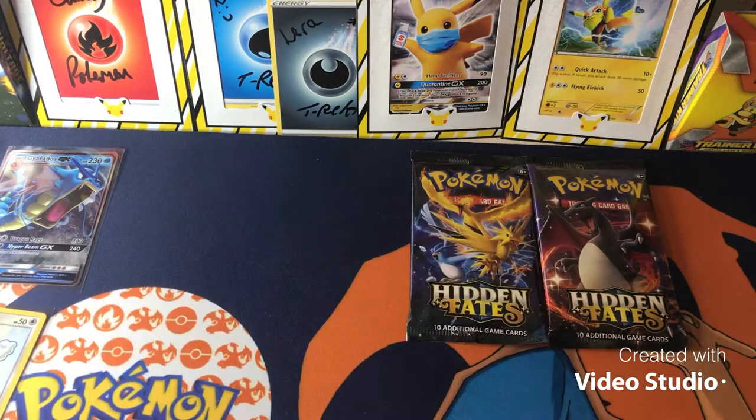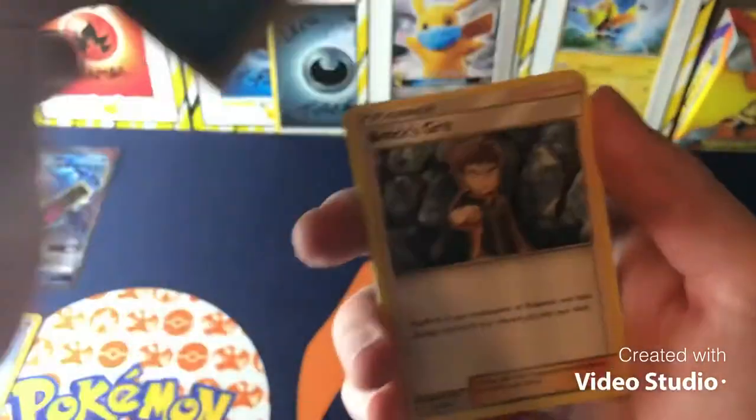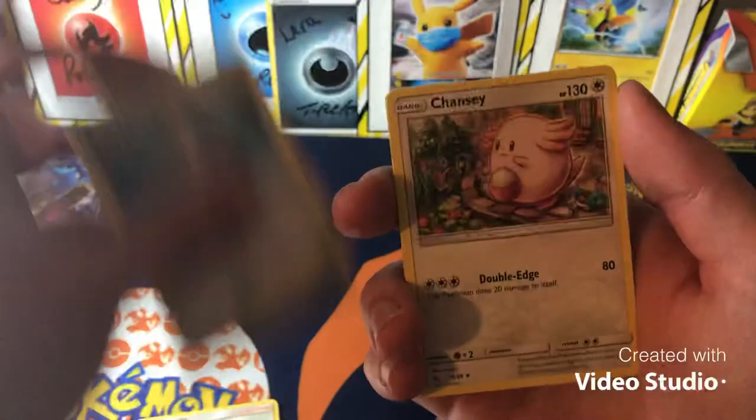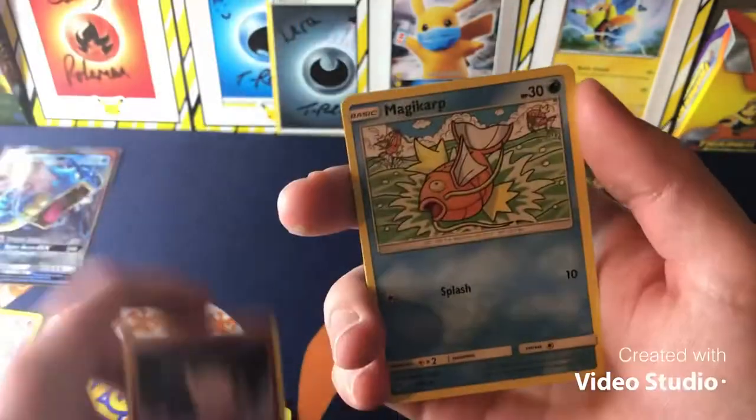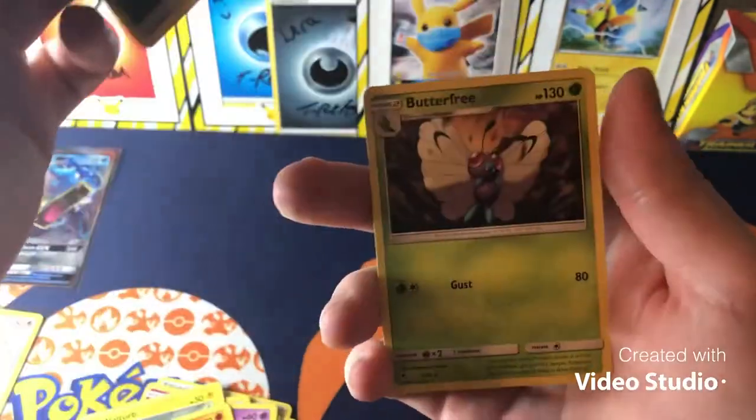Or Charizard — yeah that'd be quite nice. Not anything I guess, and I won't really complain if I get anything I don't actually have yet, which is still quite a lot. Let's put the pack over there — well the empty pack now. Code there. Nice end.